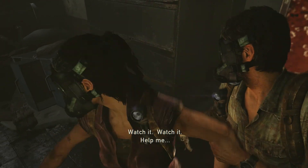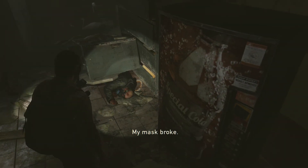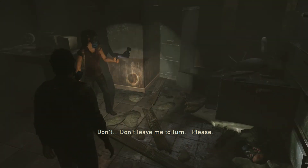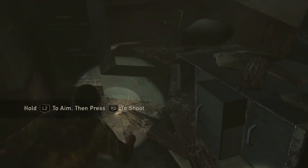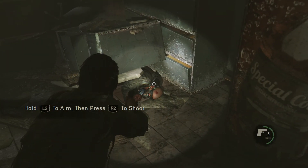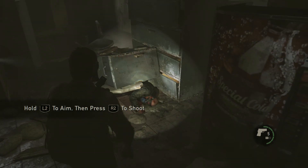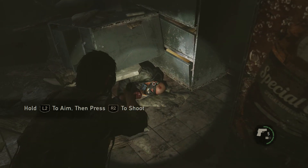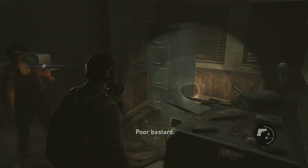Watch it — my mask is broken! Don't leave me to turn. What do you want to do? Hold L2 to aim and press R2 to shoot — that's basically our tutorial. We could leave him, but I'm going for the morally good option. To be morally good isn't to leave this guy to become one of the infected. So that's pretty much that.